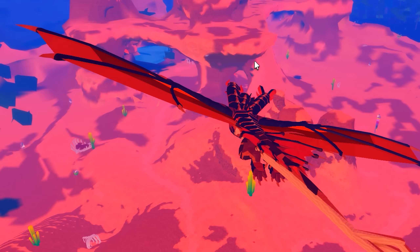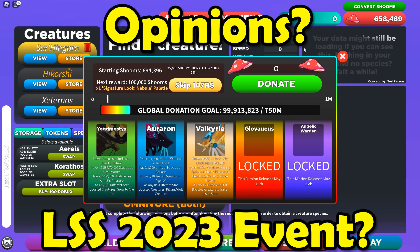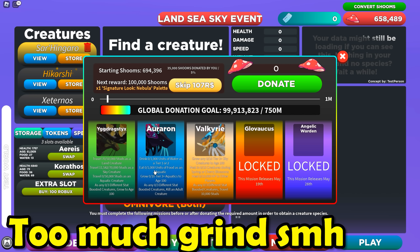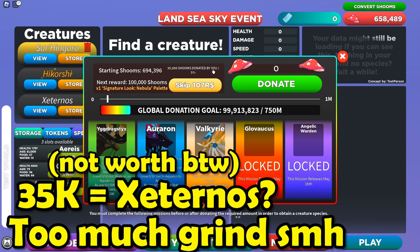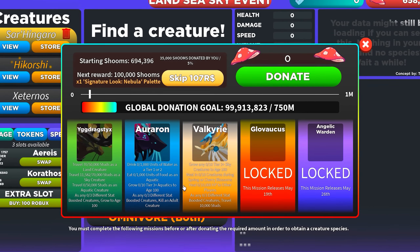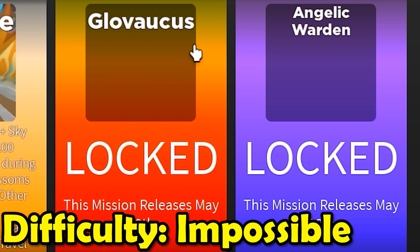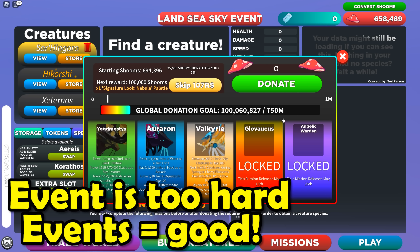Overall, the remodel for the Tsar Hingaro looks pretty good. What are my opinions on the LSS event for 2023? I think this event is a good way for people to get old creatures they never got the chance to get. But it's a little grindy — you need to spend 35,000 shrooms just to get the Externos. Even the old creatures have hard missions. These are old creatures, so I think the requirements should be a lot easier. Who knows how hard it'll be to get the Glovacus and the Angelic Warden. Overall, I'm glad Creatures of Cenari is doing another event, but I just wish the event was more friendly to players who don't grind 24/7.